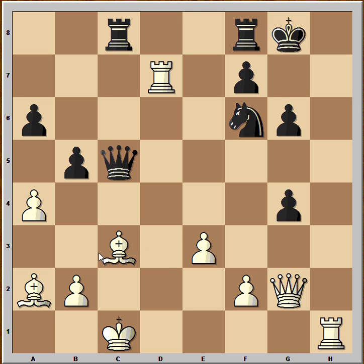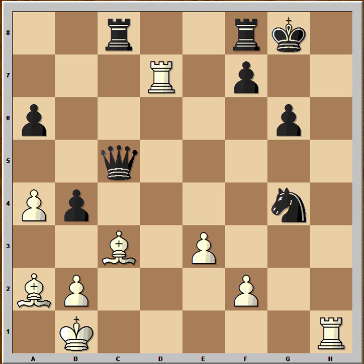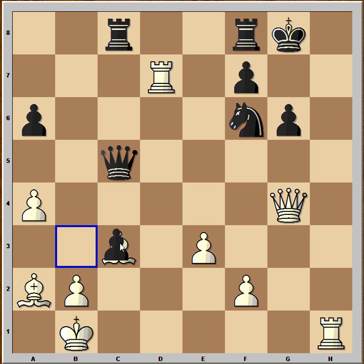The bishop is pinned, that's why Carlsen played king to b1. And after b4, he captured the pawn on g4. And black resigned. Why did black resign? Because if he takes the queen, he gets checkmated on h8.